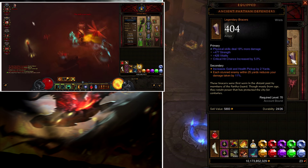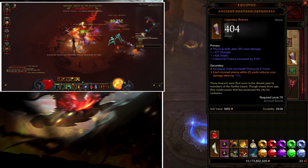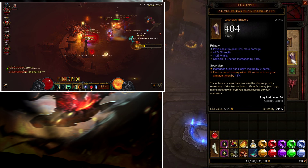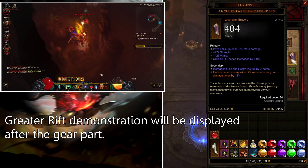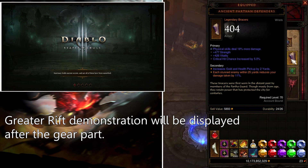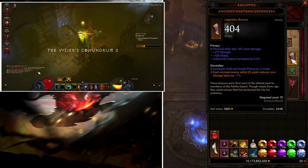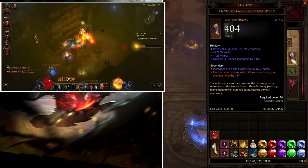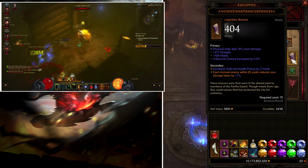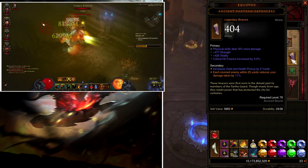When doing high greater rifts, make sure you always have a lot of mobs around you. I'm always trying to find a group of mobs, and when a mob pack gets too low I find another group of mobs, keep stunning them — that's the way you move forward.